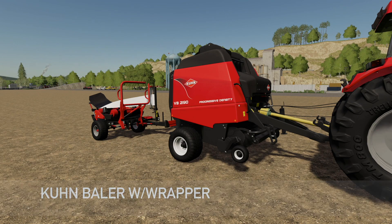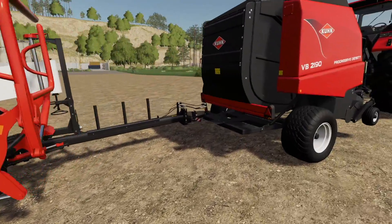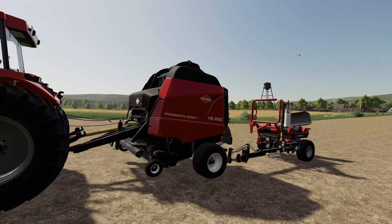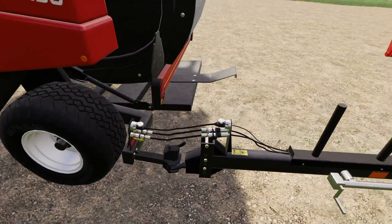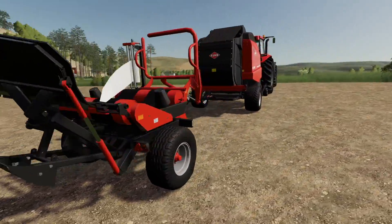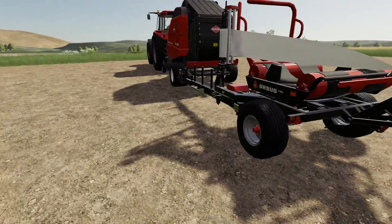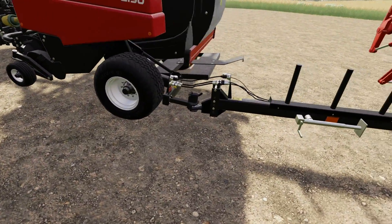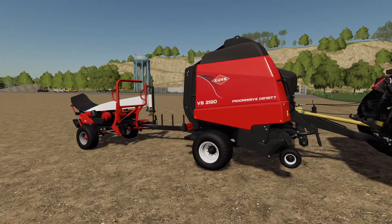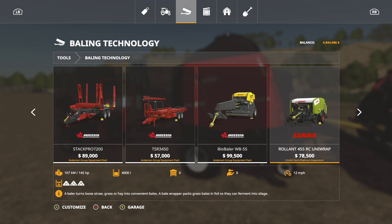Next up we have the Coon VB 2190 with attacher to the Ursus Z586 BA. With this pack you get the Coon baler and the Ursus wrapper, and the baler allows you to hook directly up to the bale wrapper. You could also potentially hook an auto-load trailer to this setup for some interesting combinations. Let's go into Tools, then Baling Technology to find it.